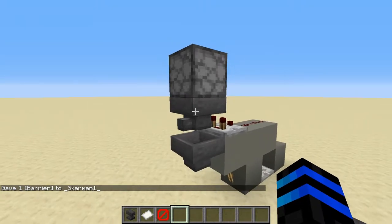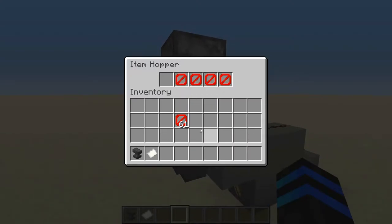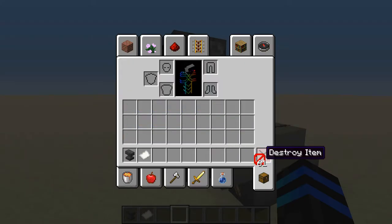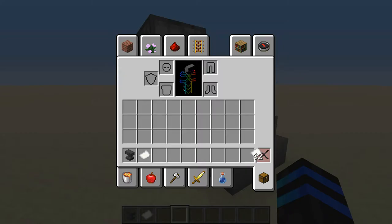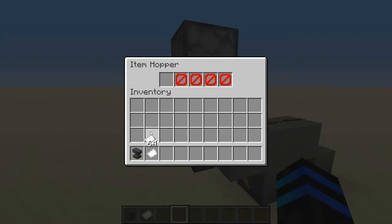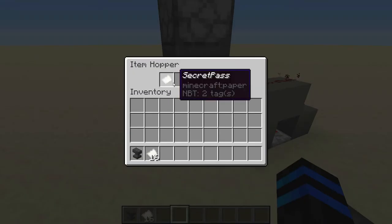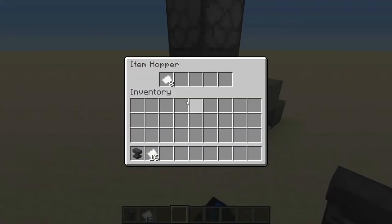Now we need to set the filter. You want to take this top hopper — the one that has the comparator right next to it — open that up, and take four of your barrier blocks. Basically anything that's not your pass and not going to be going through the system. I recommend taking whatever junk item, like dirt, and renaming it to a random key smash, then getting rid of all the ones you don't need so you'll have only exactly four. Next, take your secret pass and put a stack of them in there. That'll get down to 41, so put 42 in, because there's always going to be one right here because of the way the hopper works. So you only want to put 42 in. Now our filter is set so that no other items will go through.